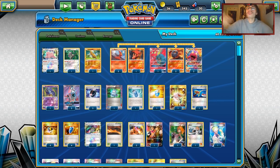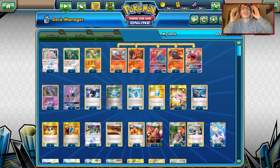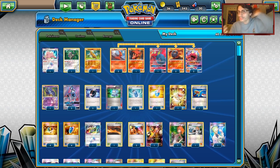Welcome back to a brand new PTCGO Expanded video. We are going to be doing some Expanded content. There is a big Expanded tournament coming up - Dallas and Anaheim are both coming up, so Expanded is getting some play. We have some Lost Thunder cards we haven't looked at in Expanded. The one I have chosen today is Macargo GX, because I really like it. It has potential thanks to Blacksmith, same with Blacephalon.